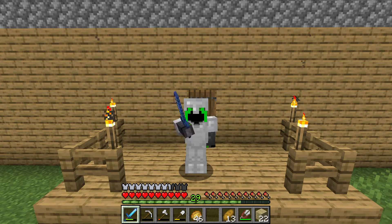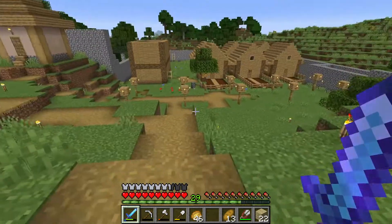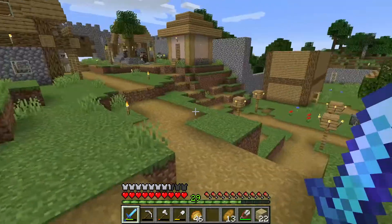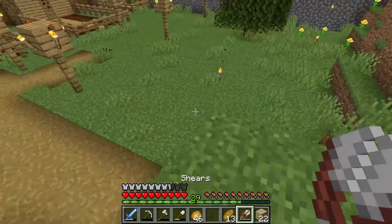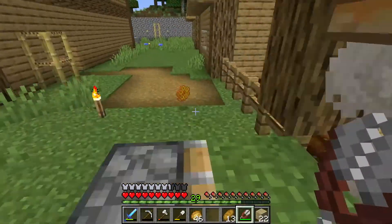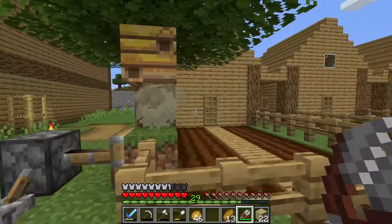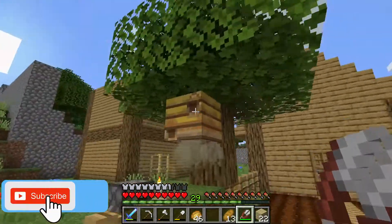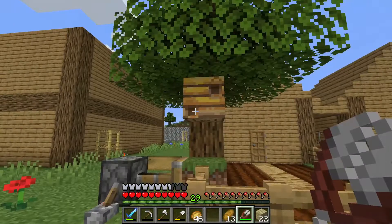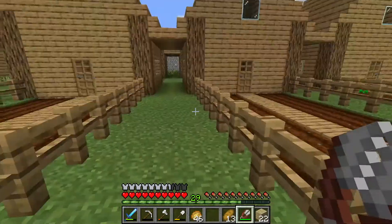Hello everybody and welcome back to 1.16 Minecraft. Today I have a few things I want to get done. One of them is the farmhouse over here — I want to work on building the large farmhouse and I also want to work on building some beehives. Right over here I have this one hive and I want to try and get some honeycomb from it. I already have six honeycomb, so I can make two brand new beehives to keep these bees around to pollinate all the crops we're going to have.